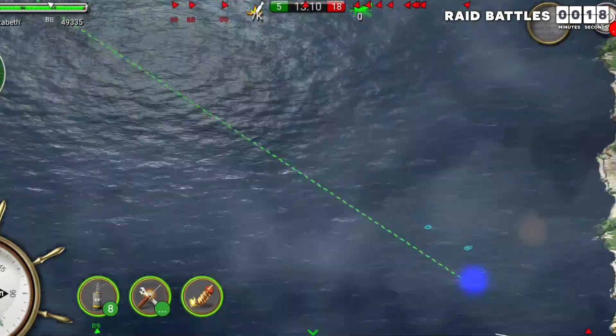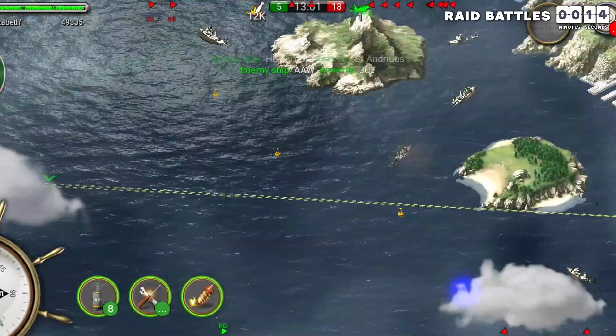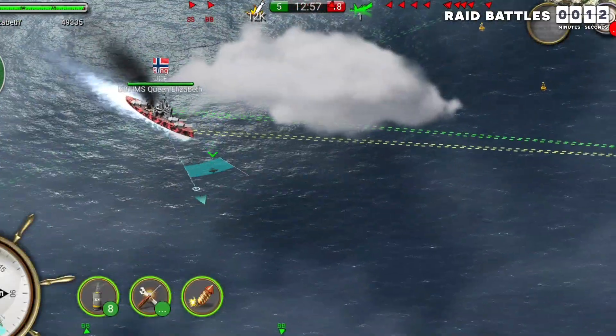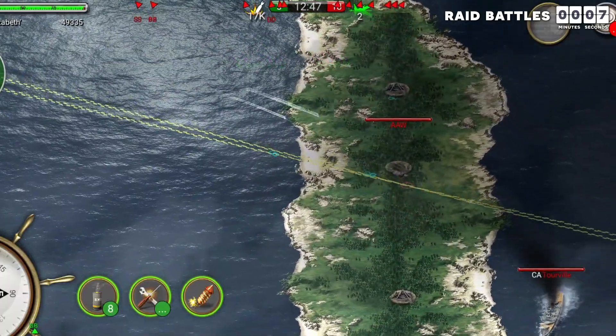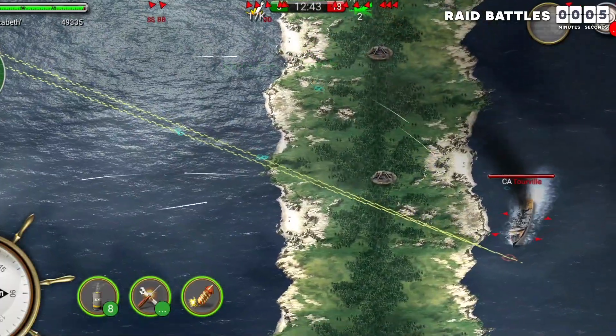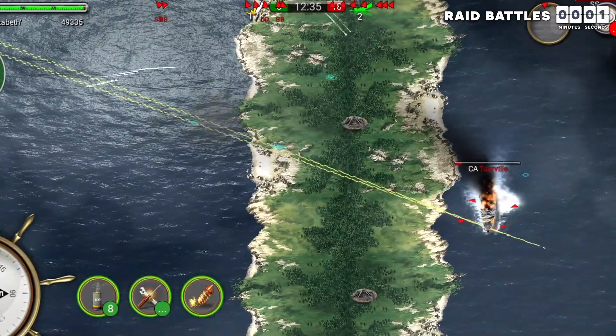There is also a raid battle type where five ships take on 25. Most of those are guns, but if you have airplanes to do the scouting and really good bombardment techniques, you can take out those guns pretty easily. Honestly, it is a fantastic battle — it is a thrill to be one of those five ships trying to take out all of those defenses.